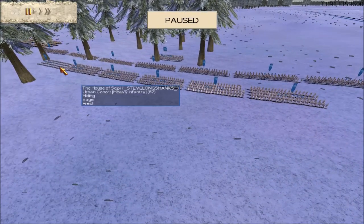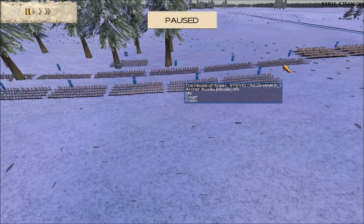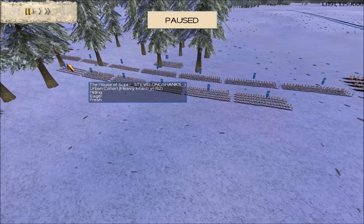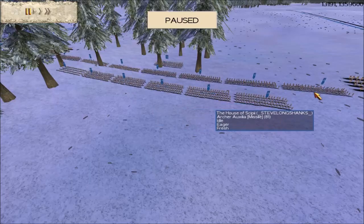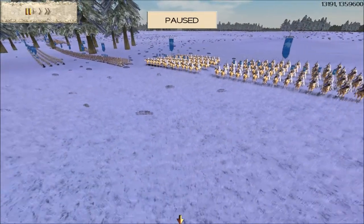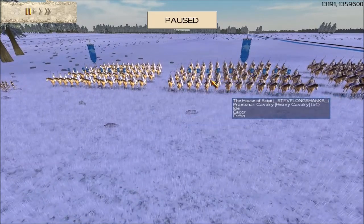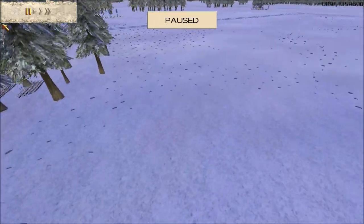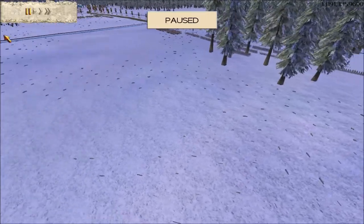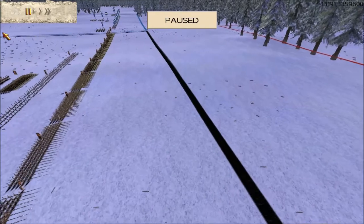Steve has only got seven infantry and seven archers — that's the army he's been experimenting with lately. That does seem an extremely low amount of infantry to bring to the battlefield. But if you look at his cavalry, there are nine upgrades: three experience stripes, gold shield, gold attack. Those cavalry are fully upgraded, and he's got six of them. So six fully upgraded cavalry, seven infantry, and seven archers — should be interesting.